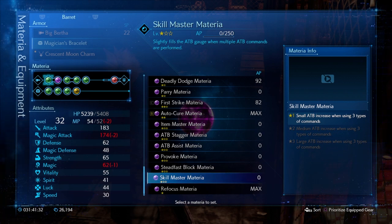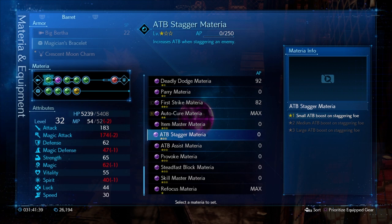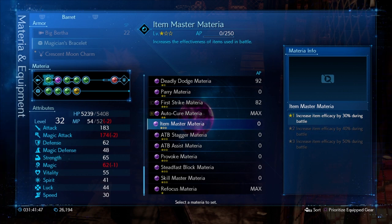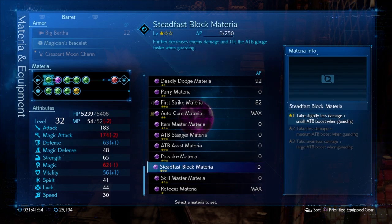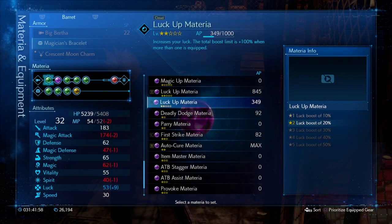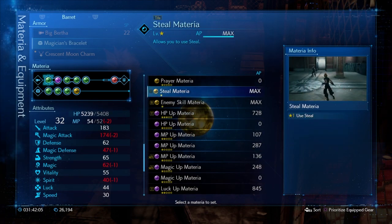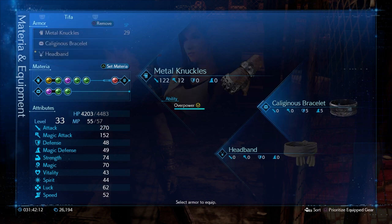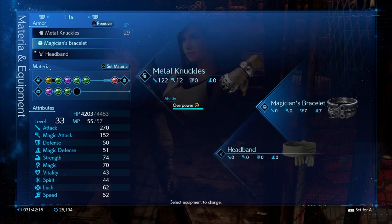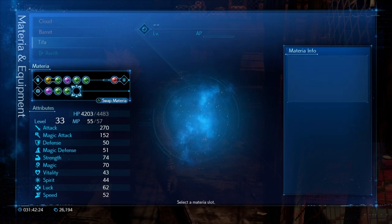Skill Master — small ATB increase when using three types of commands — I don't know what that means. Refocus is maxed, ATB assist, ATB stagger, item master — I don't think that would be a good one for him. Steadfast block — yeah all these would be really good if I would level him up. Chakra, HP up — all that's getting grinded up, which is good.